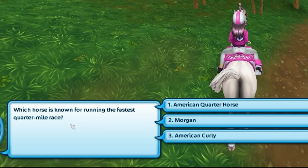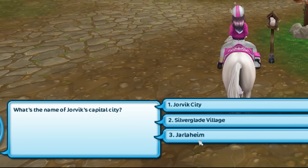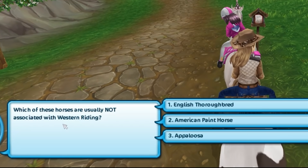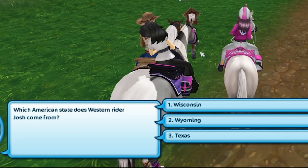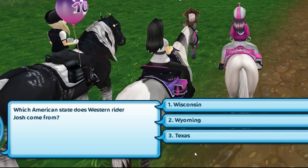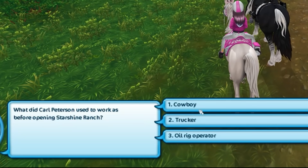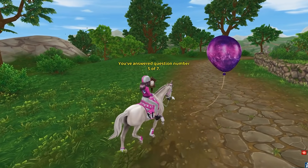Which horse is known for running the fastest quarter mile? The quarter horse — very confident on that one. What is the name of Jorvik's capital? I would say it's Jarlheim, but this has the word city in it, so I'm going with Jorvik City. Which of these horses are usually not associated with Western riding? Appaloosa is, American paint horse is — so the thoroughbred. Which American state does Western rider Josh come from? Wyoming... or is he from Texas? I think it said Texas. What did Carl Peterson used to do before opening a ranch? I had to look this one up — oil rig operator, I guess. What is the name of Linda's cat? It's Misty. I have pet Misty.